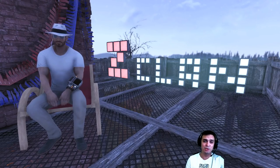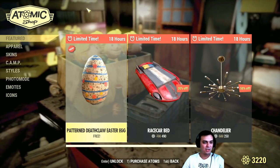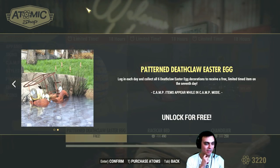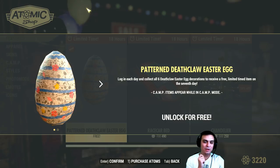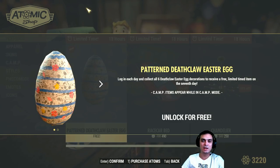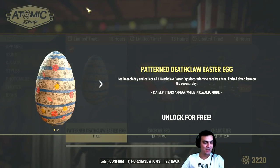So let's not waste any more time and jump into the atom shop. In today's menu we have the Death Blow Easter egg — that's the free one, by the way. It really doesn't say where you can find it, which is frustrating. One of the guys in the previous video commented that it sucks that they don't even let you know under what section you can find the egg, so I'll include that in my ticket to the Bethesda support team.